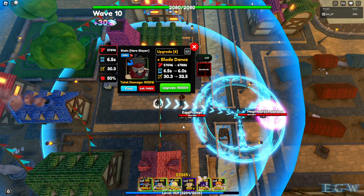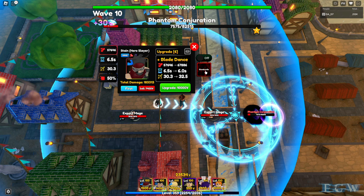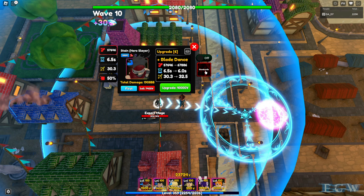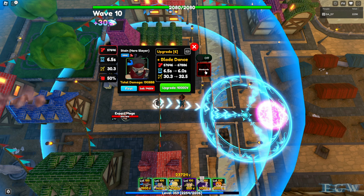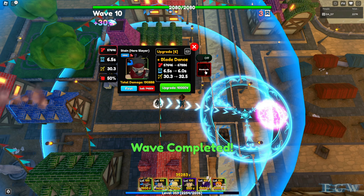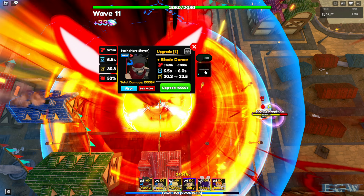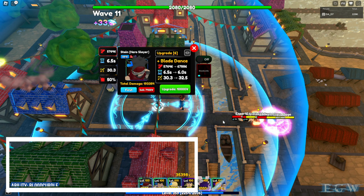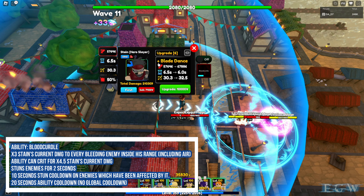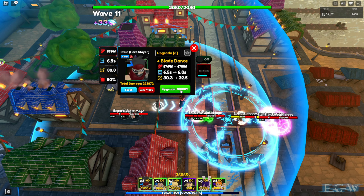Upgrade 7 gives plus blood dance, going to 67,886 at 6 seconds and 32.5 range for 10,000. Blood curdle is actually an activated move with a button — let's see what it does. I tried it but I'm not really sure I used it correctly.